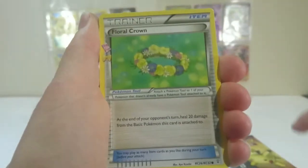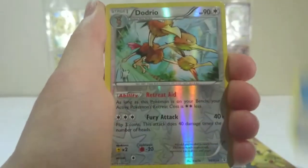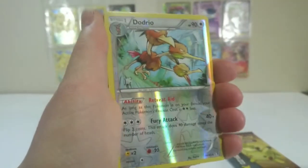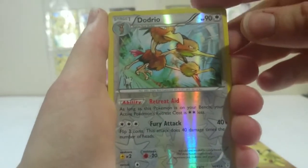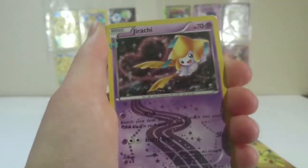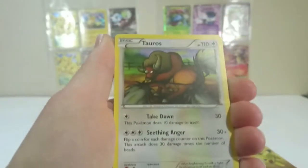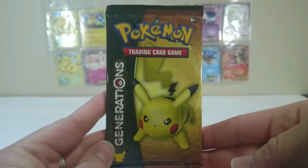Ghastly, Floral Crown, Olympia Trainer, Max Revive. Our Reverse is a Dodrio, and that is another rare — so that's another promising card. Time for our second Radiant Collection in this pack, and it's Jirachi. I've got a couple of that one already. And our actual rare in the pack is a regular rare Tauros. Not super inspiring out of that one, but we did get another Reverse Rare.